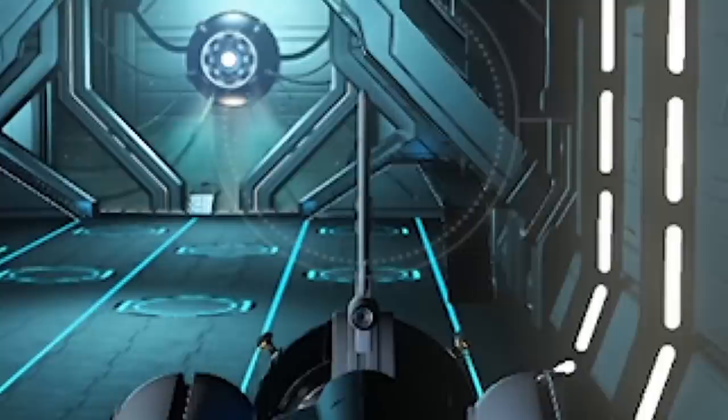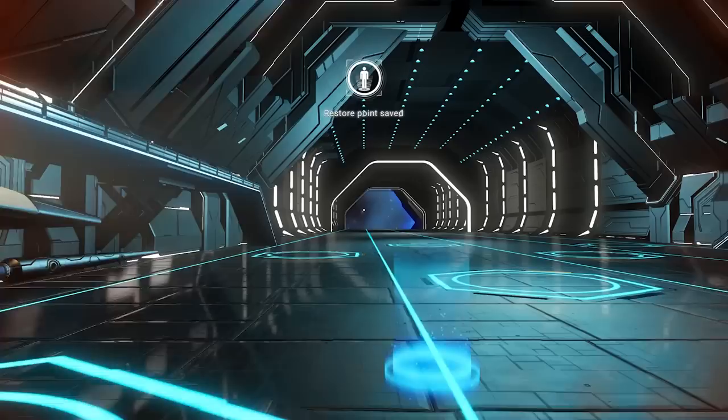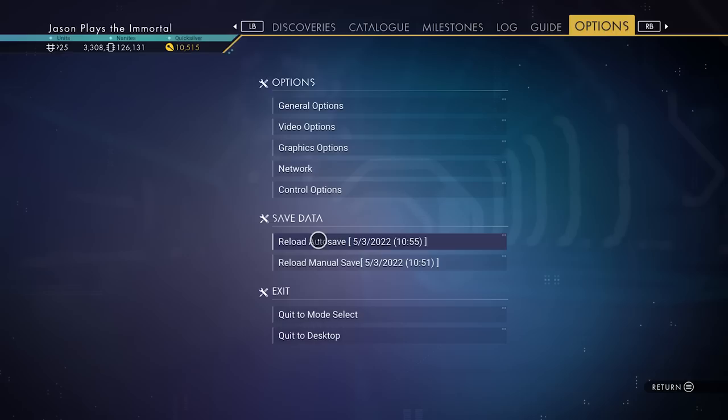Once you get to the space station, this is what's amazing about a first wave ship: it only applies to a space station. A first wave exotic will land in the space station immediately after a reload. So you want to get out — we created an auto save right there — and we're going to reload our auto save to get a first wave.